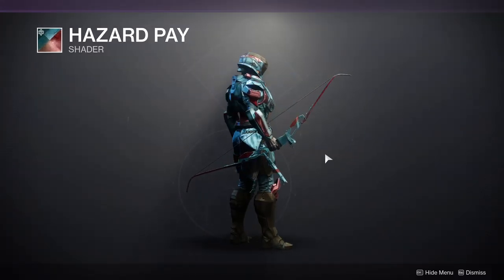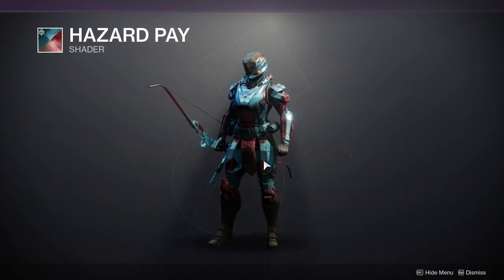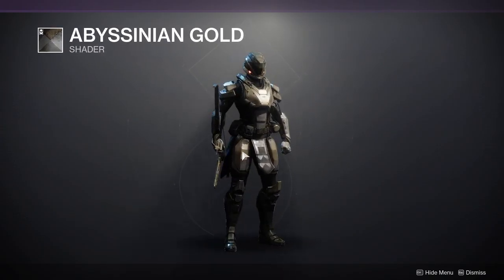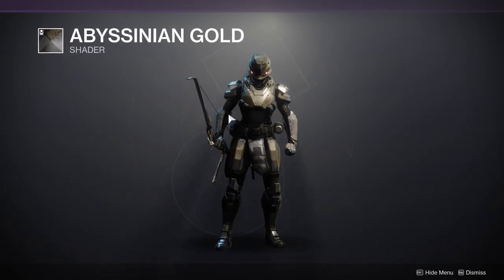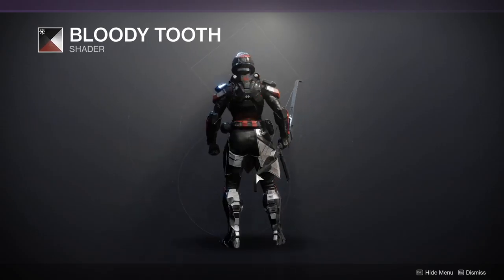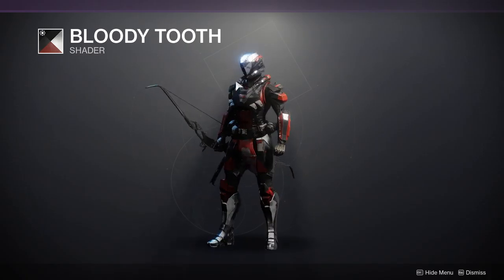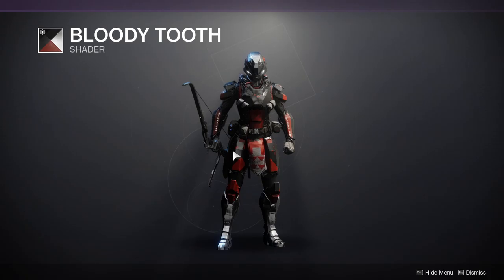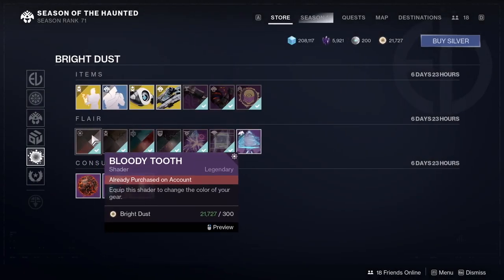So pick it up — I highly recommend Abyssinian Gold. And then Bloody Tooth, another good shader from Season of the Drifter, which was a long time ago. If you don't have it, it's a really good black and red shader with hints of silver as an accent color. The red is the off-color, black is the main, and silver is the accent. There's a bunch of colors. So that's pretty much it — that is your Eververse and challenges breakdown.